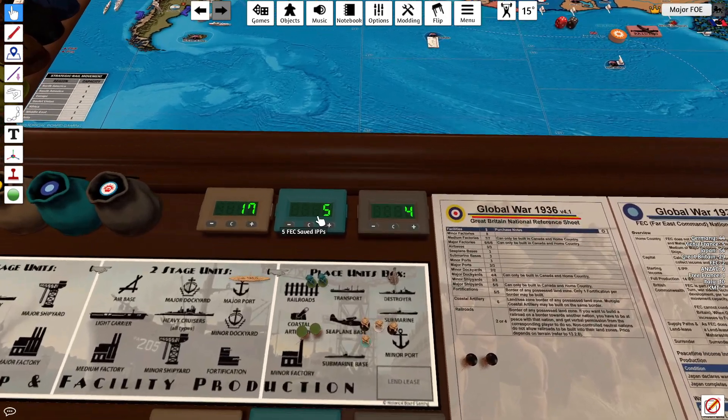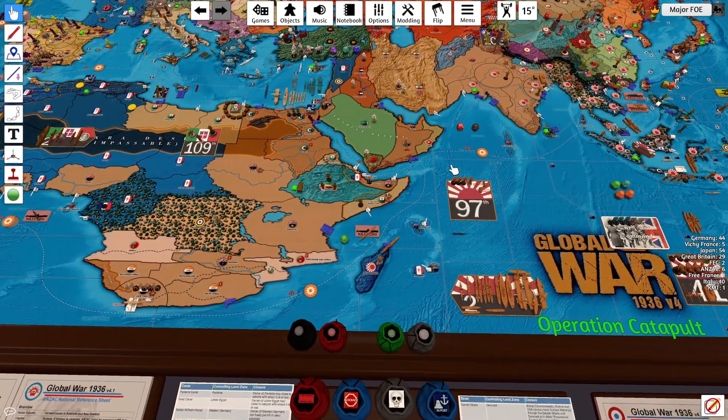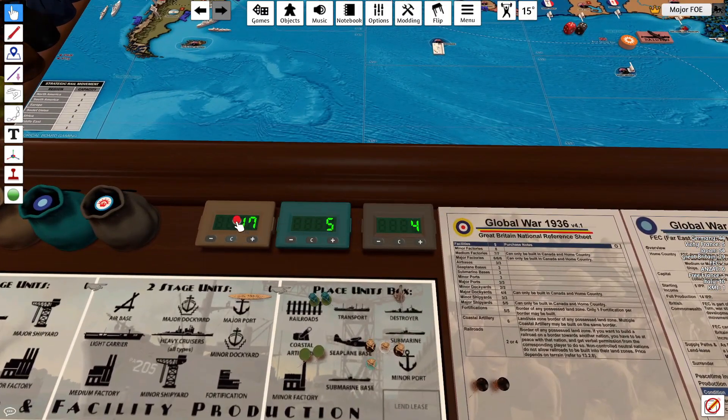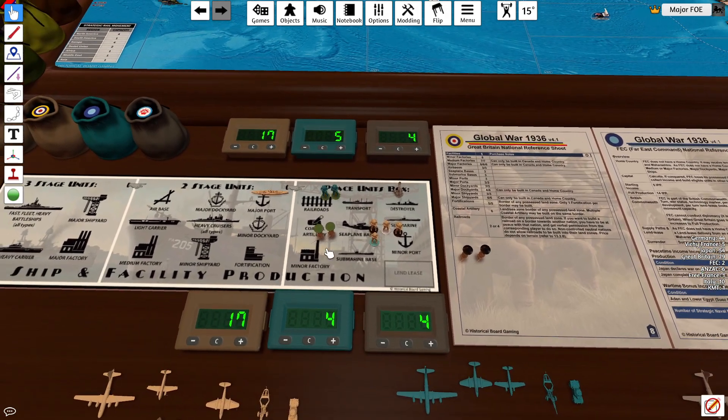On to purchases. I have FEC at 5 and Anzac at 4. I believe UK was at 6 because of the bonus plus 2 for Aden, but I lost one, so that brings me to 5 — 17 for the UK and 4 for Anzac. UK is going to get two militia upgrades, two infantry, airborne, and a marine. Two militia for FEC, saving one. And Anzac's going to get another AAA gun.